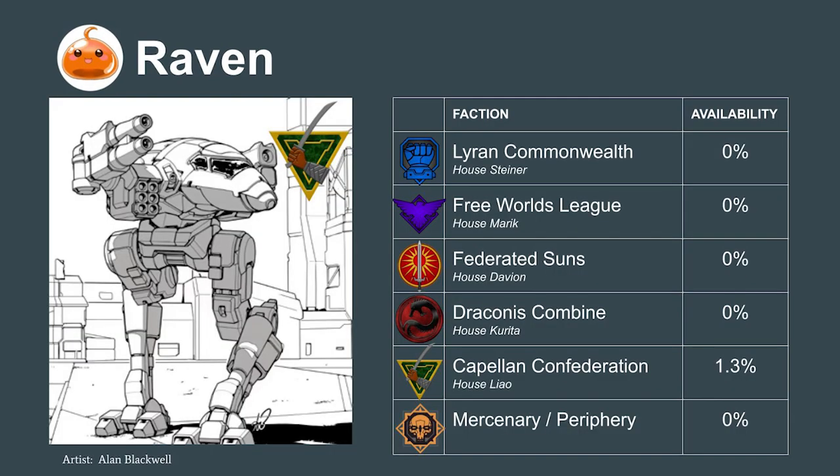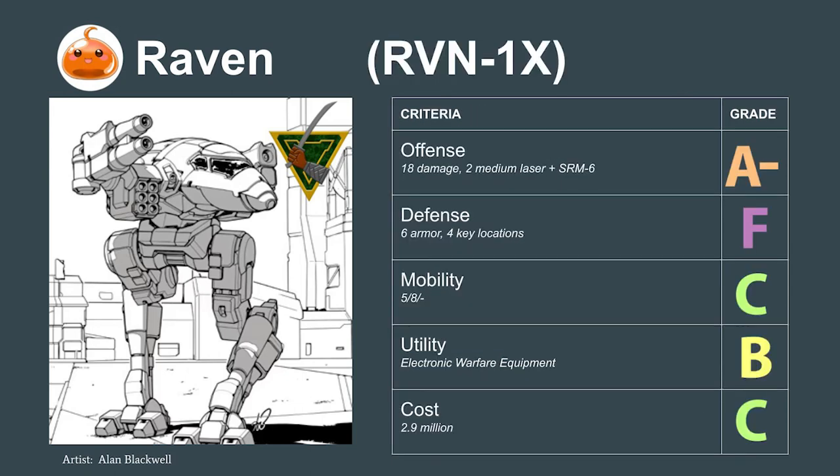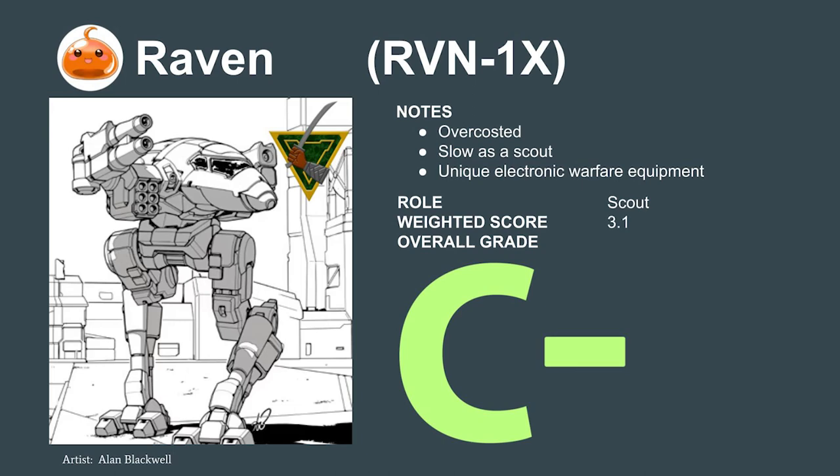The Raven — one of the first new mechs produced in centuries — is the Capellan Confederation's prototype Raven 1X, still in its experimental stages. The mech was first spotted in 3024, so reports are still sketchy. From what we hear, the advanced electronic warfare suite does not live up to expectations. This mech is slow, expensive, and has armor issues. The specialized equipment it runs is just too heavy. I'd expect the design to die out in the next few decades. The experimental Raven scores a 3.1 — a C- on our tier list.